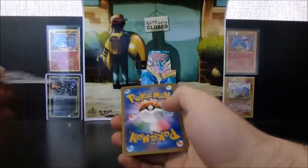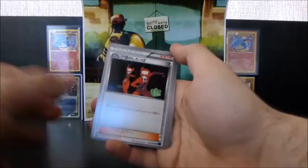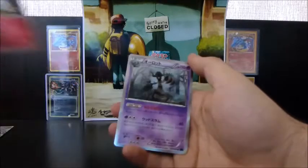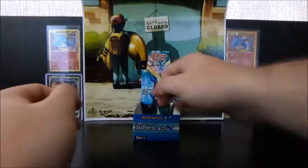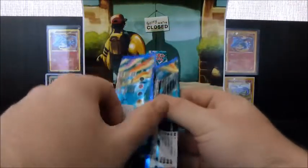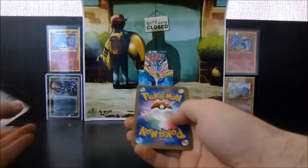This is Team Flare Grunt. Fennekin, Sandile, Swirlix, and a Trevenant. Definitely one of the cooler Pokemon from X and Y — big, scary spider-tree sort of thing. That's pretty cool.